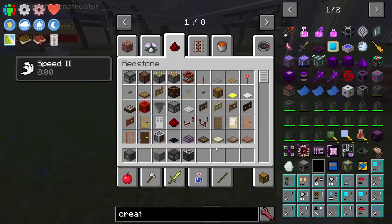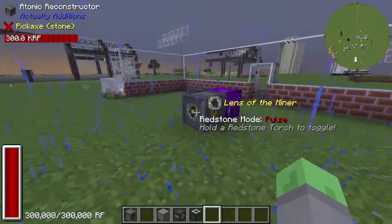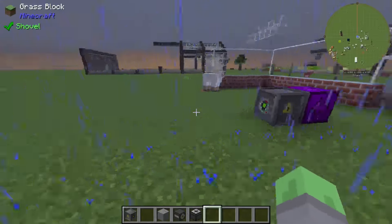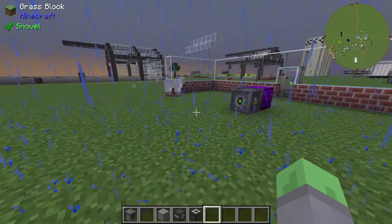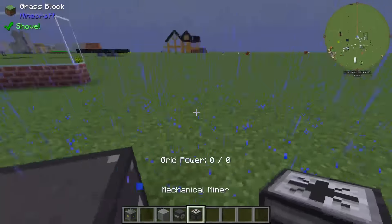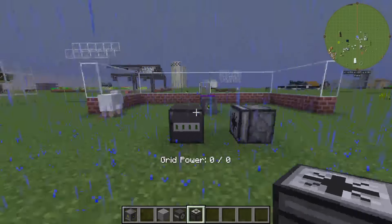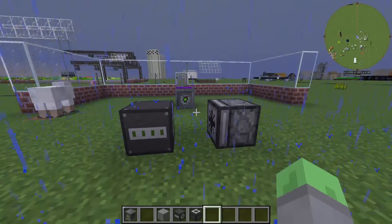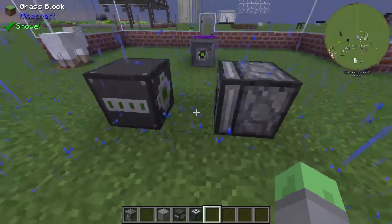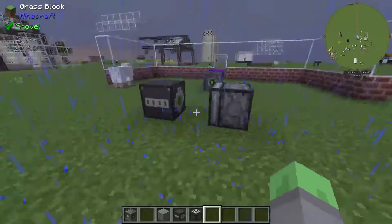Now whenever it receives a redstone pulse, it will fire the laser. Now we want to coordinate that with the auto-placer right here and the mechanical miner right there, so that whenever the laser fires, we have stone right here, and that everything else is taken back out.